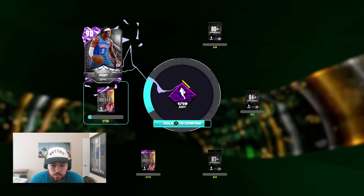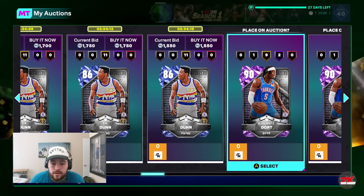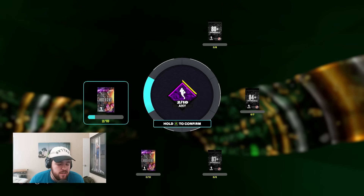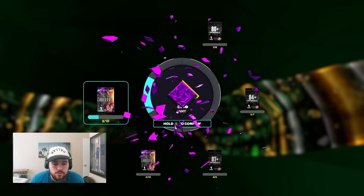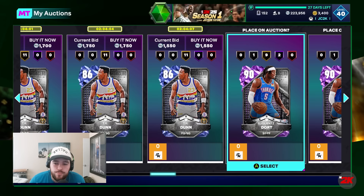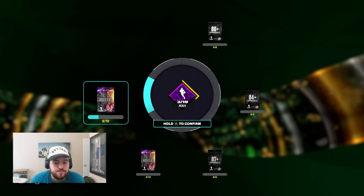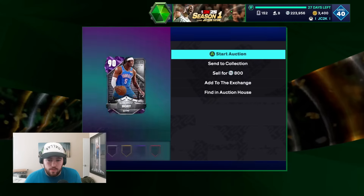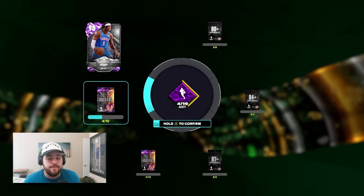We got 1 of 10 in there so far and we're adding the second one right now. We're doing these from the auction house because you can't have more than one of any card in your collection at any given time, but you can add them to the exchange directly from the auction house. So we're just adding these 10 Lou Dorts one by one — I already had the one from my collection added, so we're adding nine more.